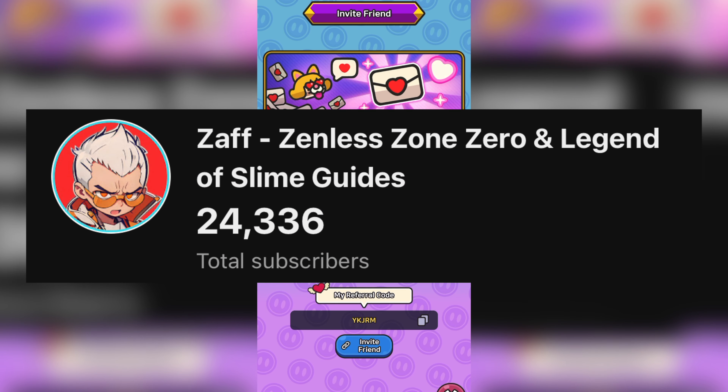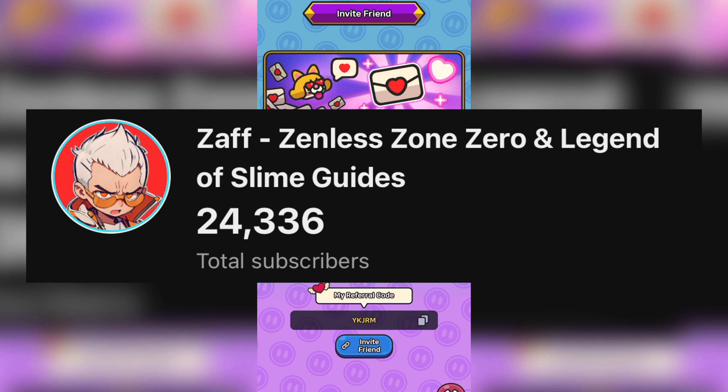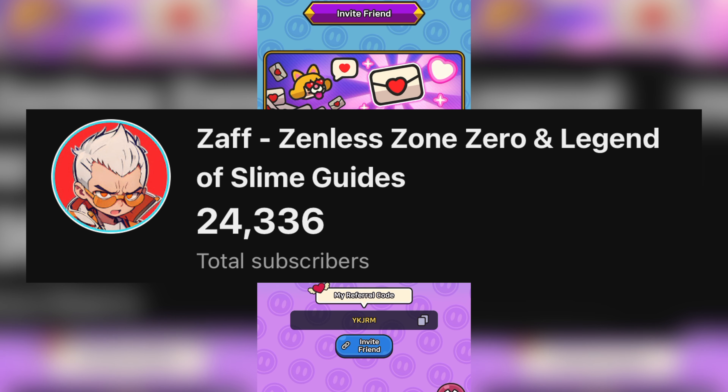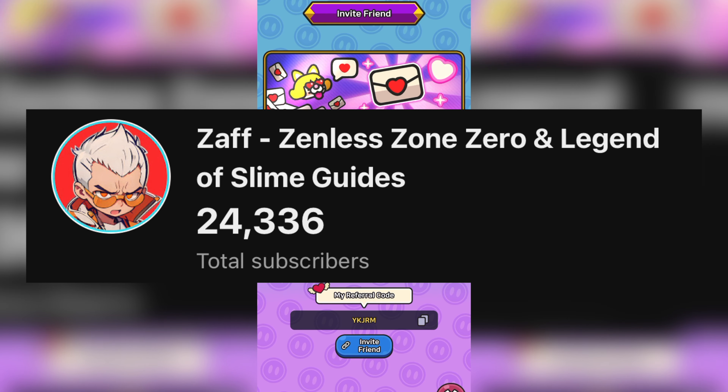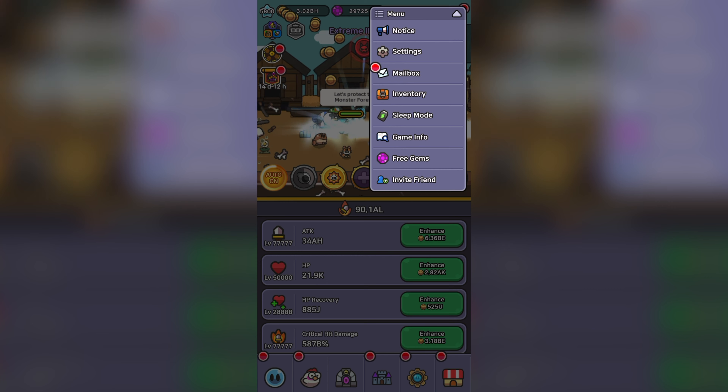But first, as usual, if you have yet to unlock Lovecat, I recommend commenting down below your referral code — that way people see it and it gets used. And also, if you are a subscriber, I will pin your comments to the top of the page, that way people see them easier and they get used.